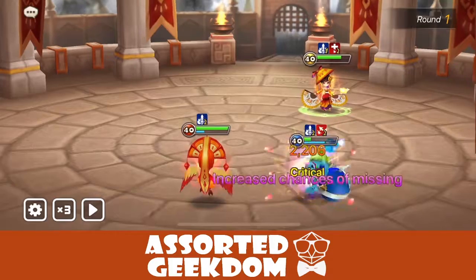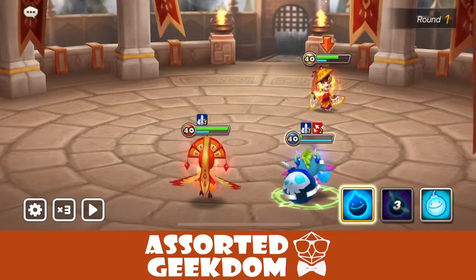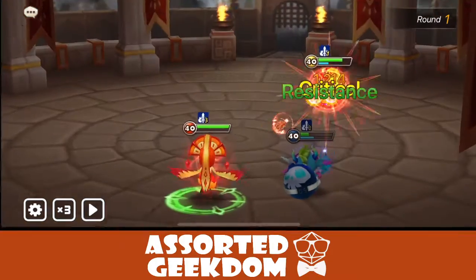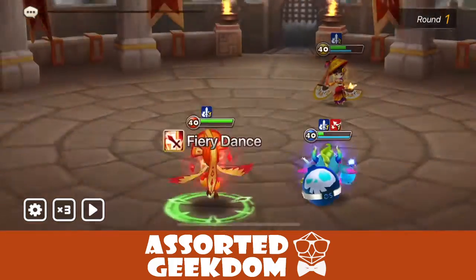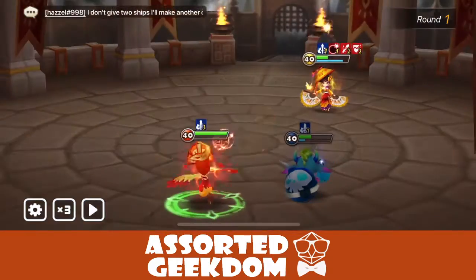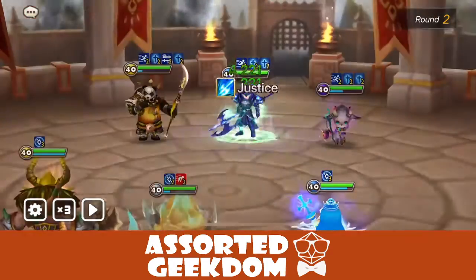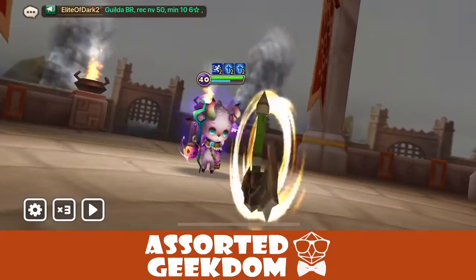Get the heal block on there. Oh no, the bomb missed. She's just Violent procing all over the place. We need the heal — there we go, got the heal. If that bomb had landed this would be much easier. Okay, let's land it — good, good, good. Heel block and good to go. So that worked out. We predicted we'd lose one of the bombers, and I'm glad it was Taurus because he's worse than my Malaka.